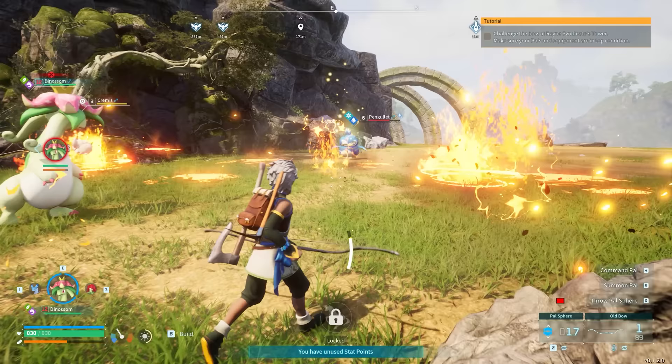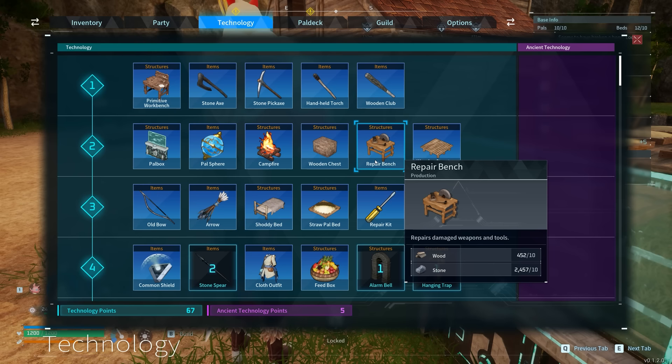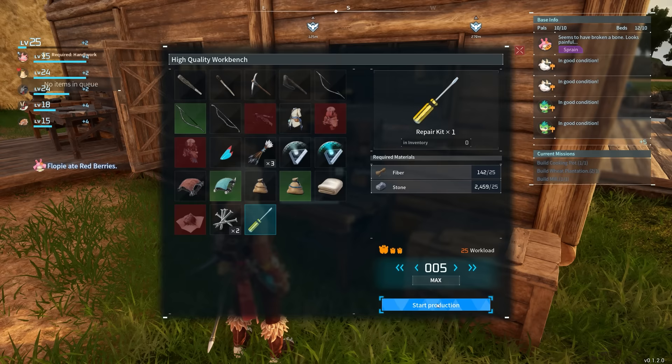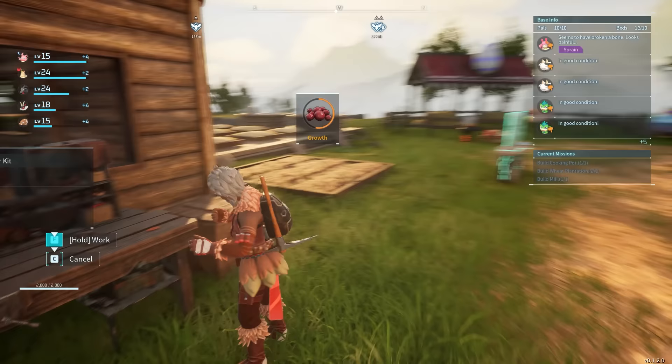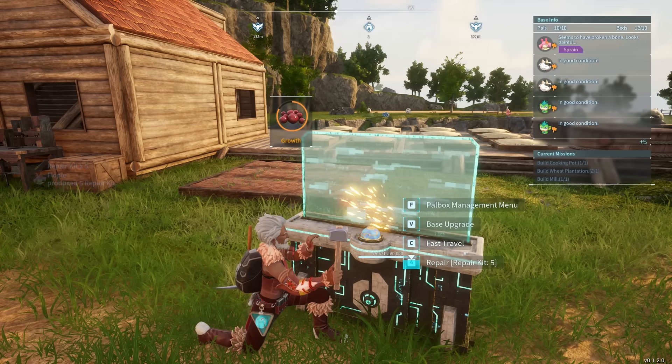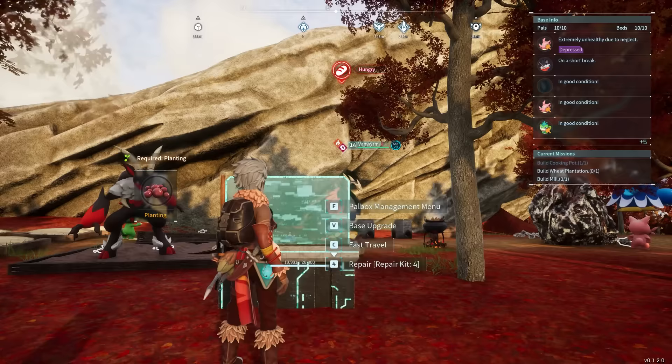If you found the video useful so far, totally leave a like — it would be appreciated. Moving on: use repair kits. Yes, it's just a level 3 unlock, but repair kits help after raids happen or whenever objects in your base start deteriorating. You'll often see that things need repairing, and these kits bring them back to full condition. You don't want broken stuff in the base reducing productivity. Constantly try to have everything repaired — it's very fast and easy to craft them.